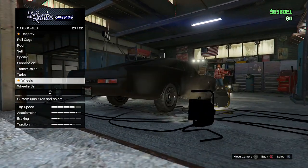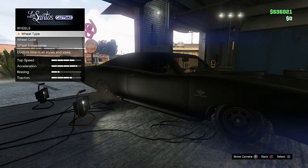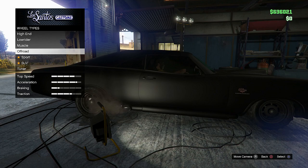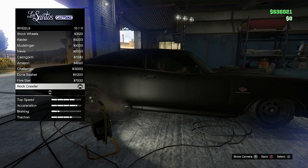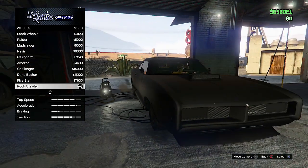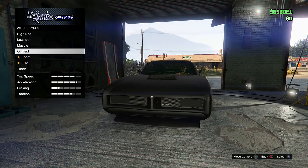For transmission and turbo, I would definitely put the turbo on the vehicle. For the wheel type, I decided to go off-road — rock crawler. I just wanted to make it look like the Dukes O'Death, guys.